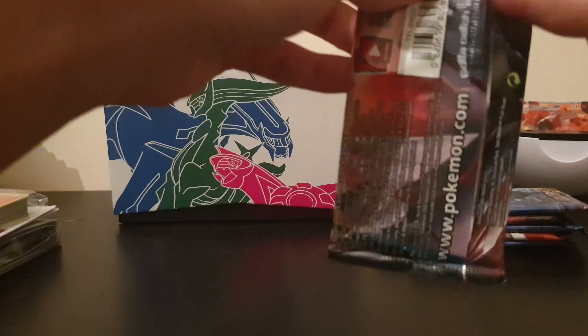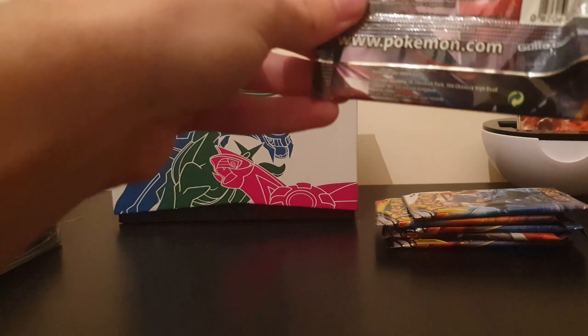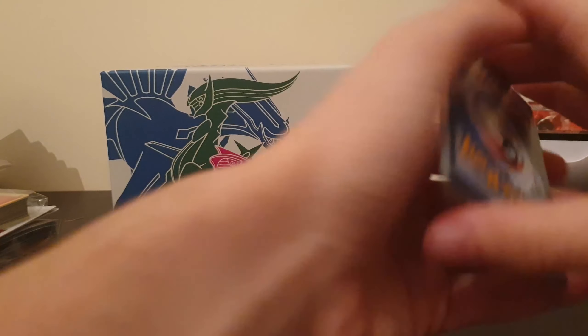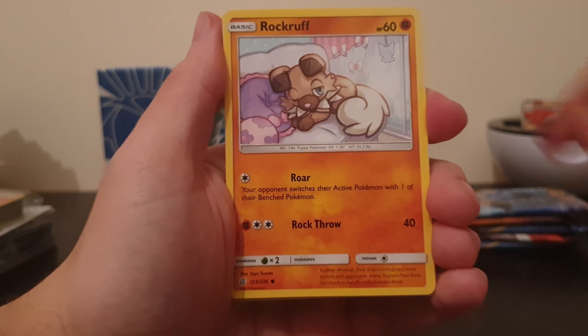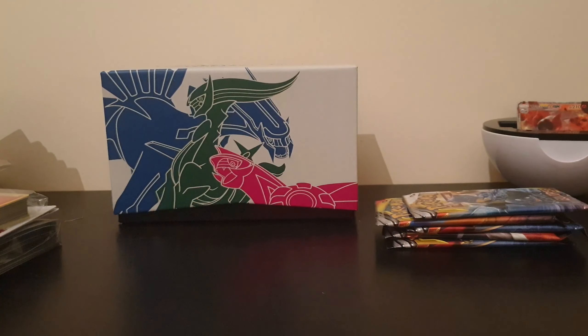I kind of wish the Elite Trainer boxes did something like the Hidden Fates Elite Trainer Box, where you're guaranteed at least one card in it. Like, we got the Articuno, Moltres, and Zapdos in the Hidden Fates Elite Trainer Box, which was super nice. One card in this would be really cool. So we got Energy, Rodona, Erika, Jolteon, Rockruff, Deino, Teddiursa, Dunsparce, Slugma, and a Crabominable. Not the best, not the best - also not the worst. Three packs in, one GX - that's all right.